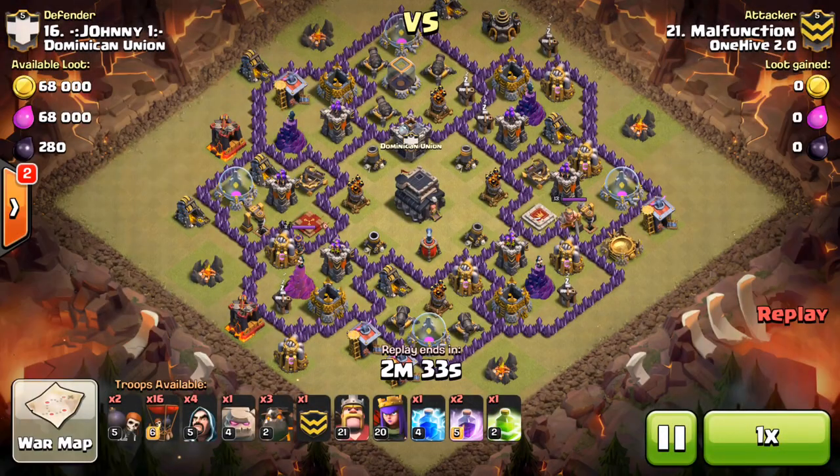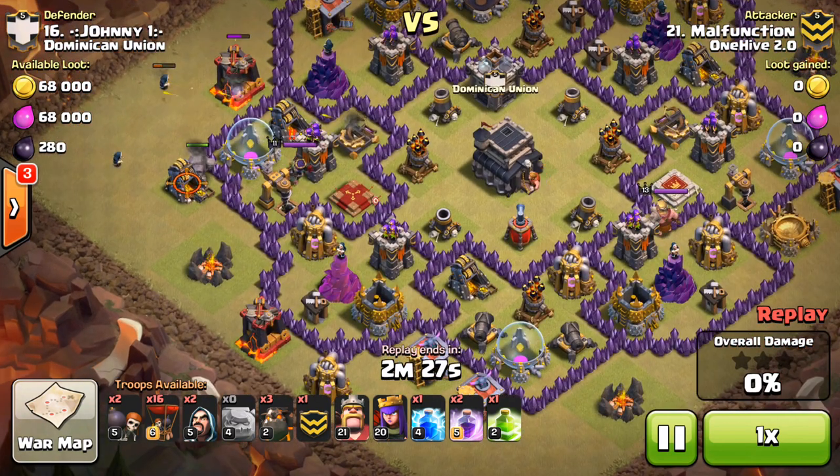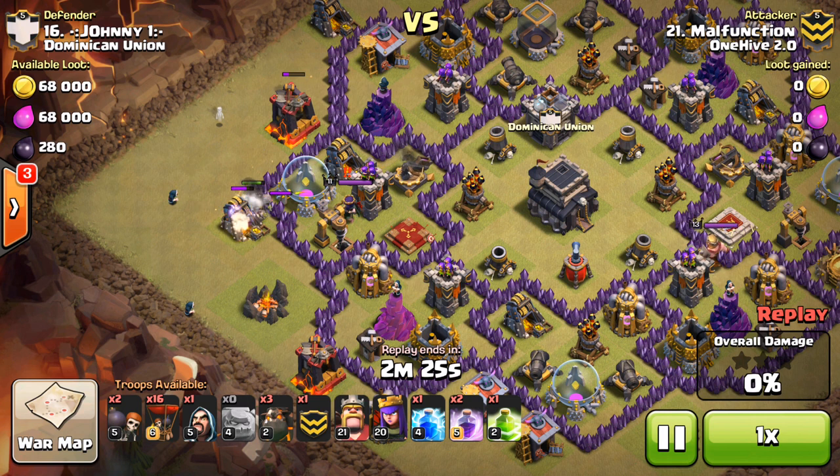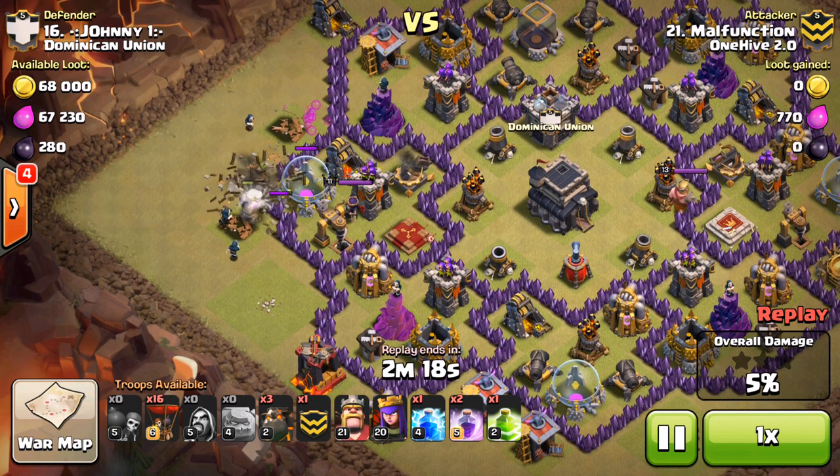Let's go ahead and check out an attack by Malfunction. Malfunction ended up doing a Cold-Blooded Lalo, which isn't something you see a lot anymore, so it was pretty cool to get it in the war recap. We've got a pretty standard Cold-Blooded attack here.